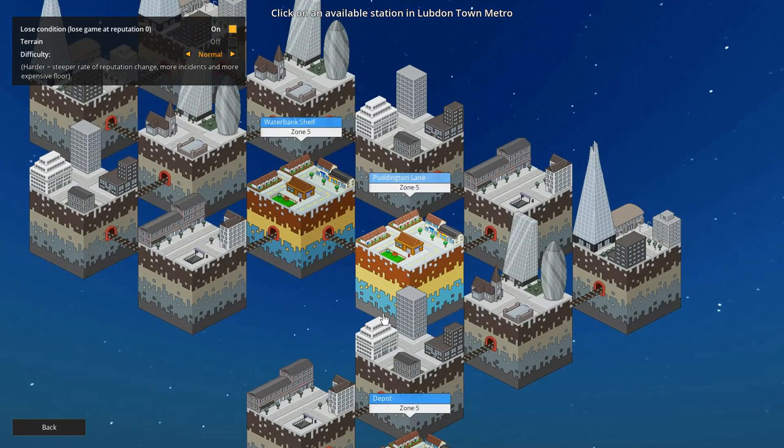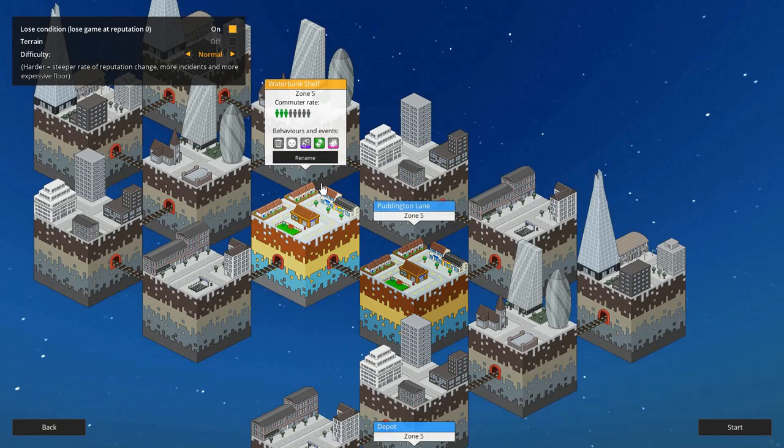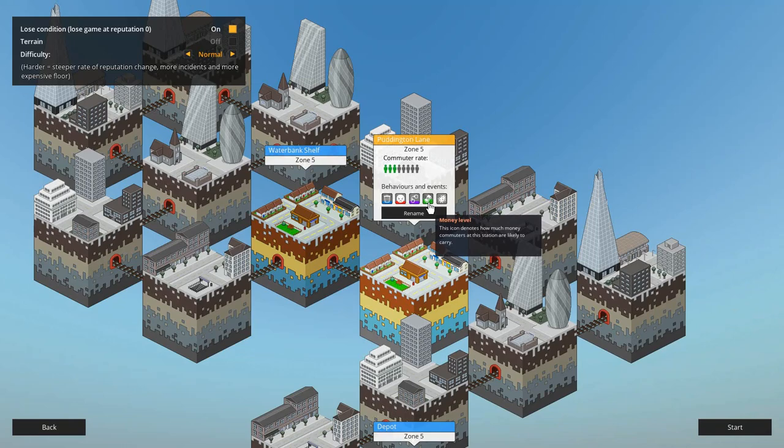I've just started a new network — the Cell Network. We've got a depot here in Zone 5: Puddington Lane Zone 5 and Water Bank Shelf Zone 5. If we click on this, this is wherever our first station is going to start. Water Bank Shelf is in Zone 5 and we've got a 3 out of 8 commuter rate, which is how busy our station will be. There's also crime and disease index — all these little bits that change how the game plays out.